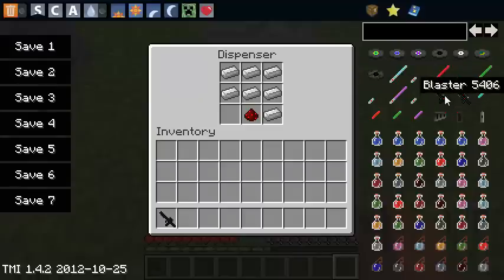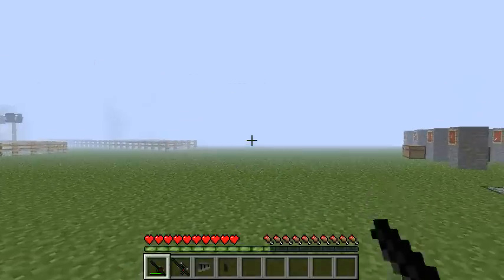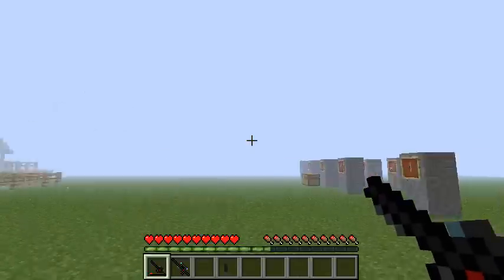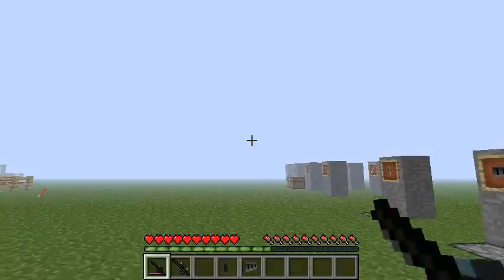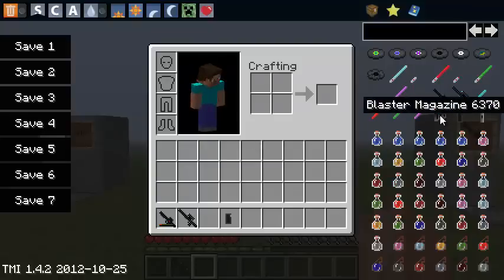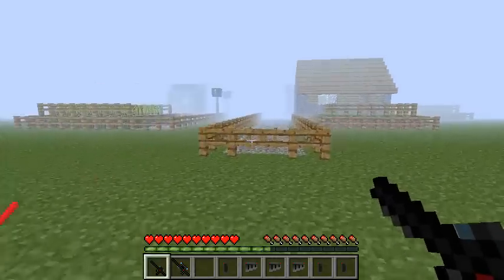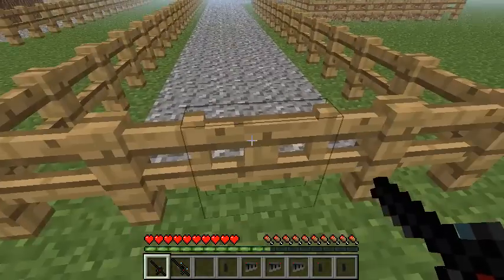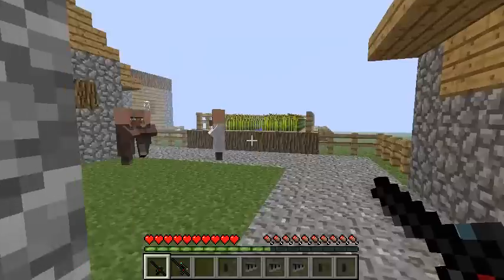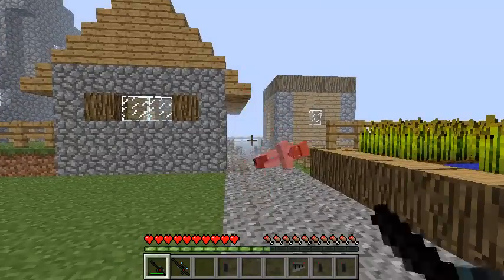Let me go ahead and spawn in a blaster and a rifle magazine. You might think the ammo goes down fast but you do reload. I cannot multitask well but — gun reloaded, let's go kill some villagers. I'm hoping it won't lag next time. This is fully automatic, so if you hold right-click it will just continuously shoot.